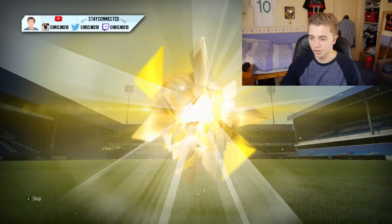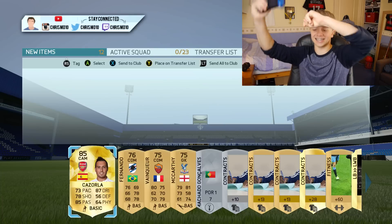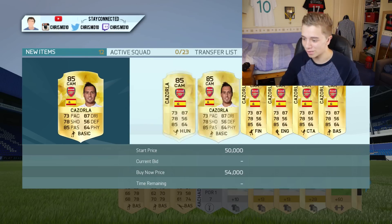Santi — yes! We've got an 85! Come on — we've actually got a decent player. Get in there, Santi — you've saved the pack opening. That's quite good. How much does Santi sell for? Max price 70 — I don't think it's going to be up there, but it could be close. 30 to 40k is actually quite decent. That's made the day a little bit brighter, at least.